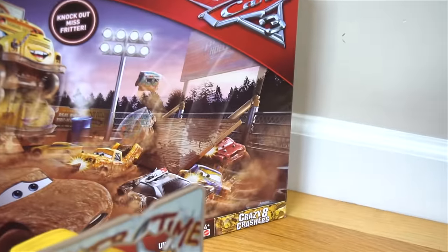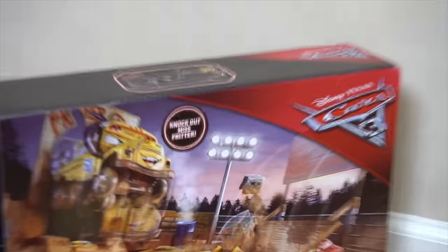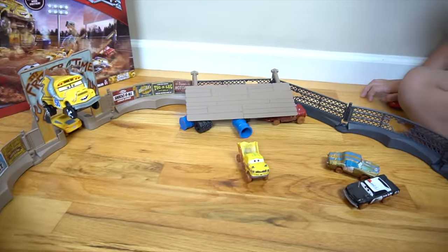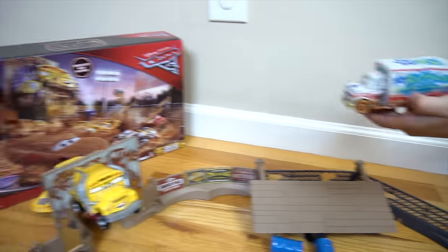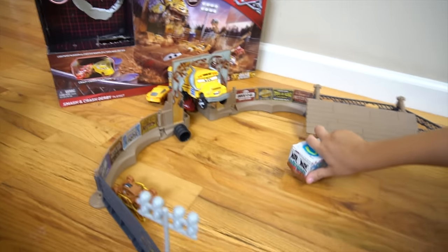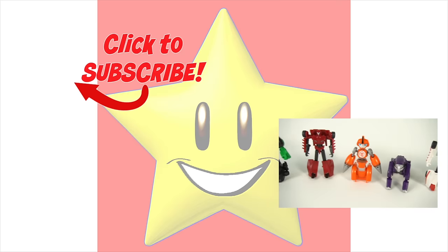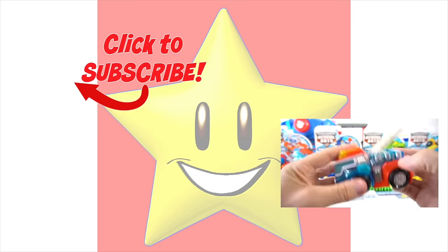So what do you think of this Thunder Hollow Smash and Crash Derby? Pretty cool, right? Look at that picture on the box - you've got it set up just like it. There's Jimbo under the ramp, and Dr. Damage jumping. There's Miss Fritter, there's Cruz escaping just like on the box. So you like this playset? Yeah, it's a lot of fun! It's really funny to wind them up and then they take off and crash into each other. That's it for this episode of Show and Tell. Make sure you check out my channel for more Disney Pixar Cars 3 videos and more exciting toys. Which video are you going to pick?